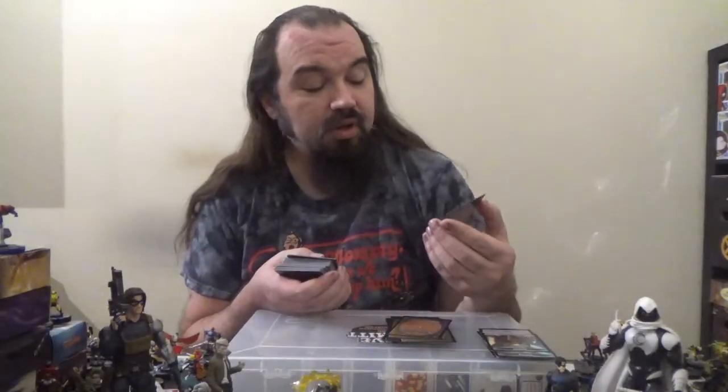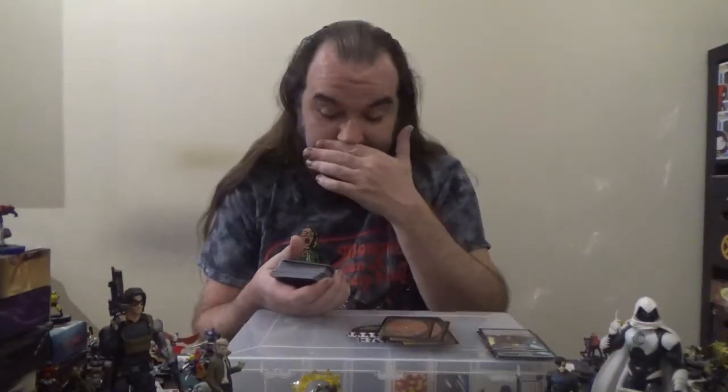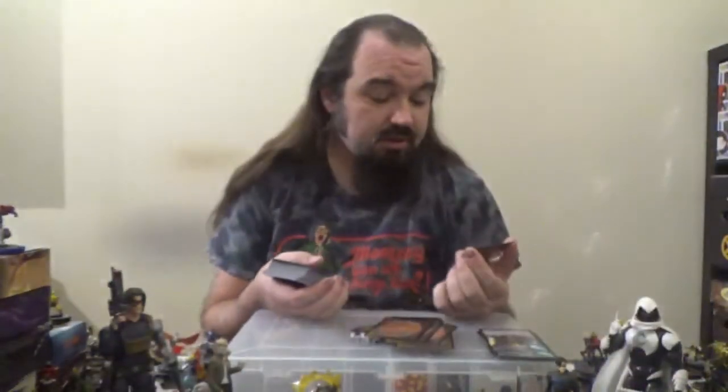Next up, Zulaport Cutthroat — a 1/1 Human Rogue Ally for one colorless and one black. When Zulaport Cutthroat or another creature you control dies, each opponent loses one life and you gain one life. Next up we've got Extract from Darkness — a sorcery for three colorless, one blue, and one black. Each player mills two cards, then you put a creature card from your graveyard onto the battlefield under your control. Next up, Soul Manipulation for one colorless, one blue, and one black — choose one or both: counter target creature spell, or return a creature card from your graveyard to your hand. That could be very useful.